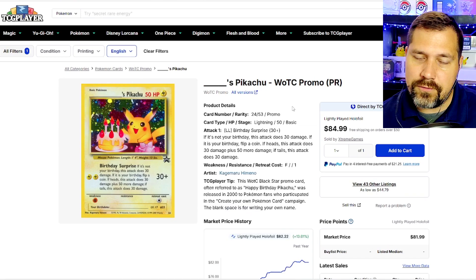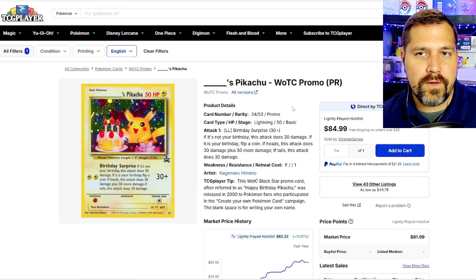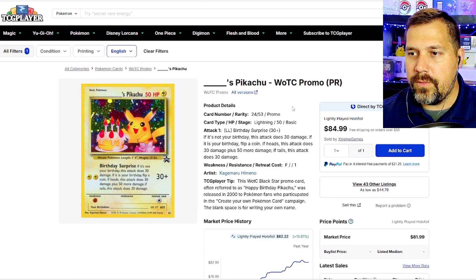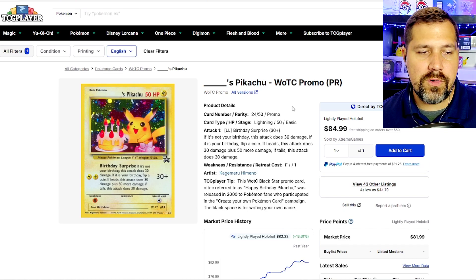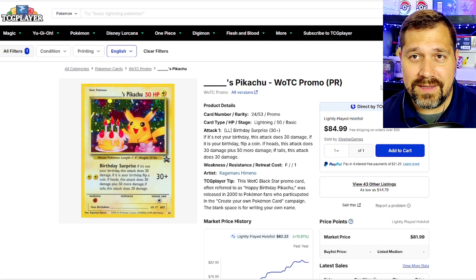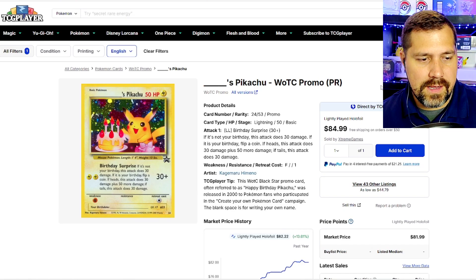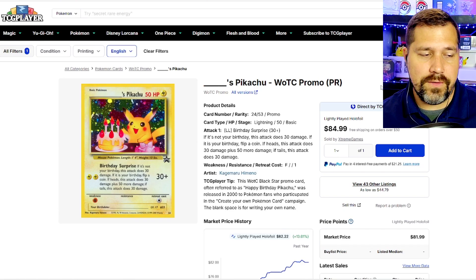Vintage doesn't equal value — I can't drill that home far enough, because sets that came out later have so much more price potential than stuff that came before. We're going to see that throughout the entirety of the TCG. Recently in modern, you have the Moonbreon, the Rayquaza from Evolving Skies — those things are insane. Giratina from Lost Origin — insane. And Greninja now in Twilight Masquerade, the most recent full set, is skyrocketing. So vintage doesn't equal value every time.